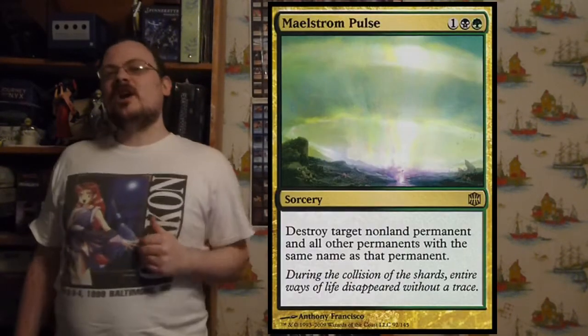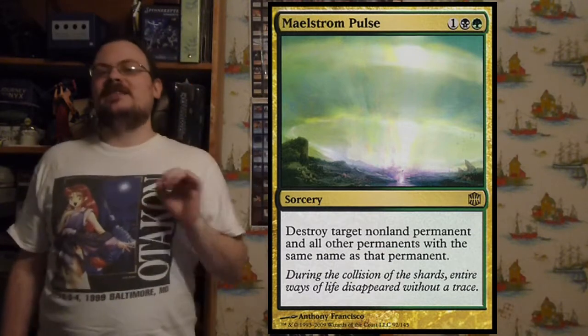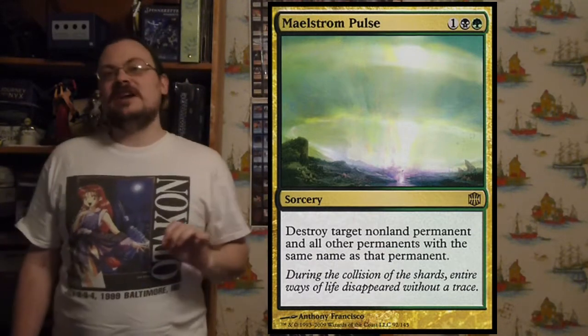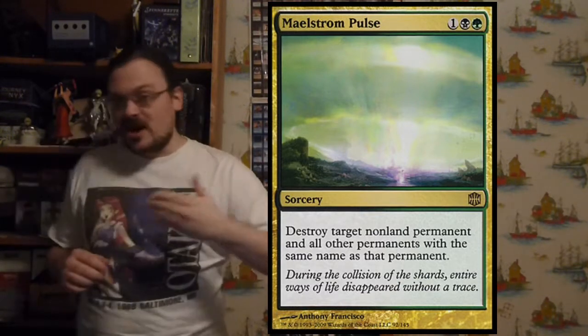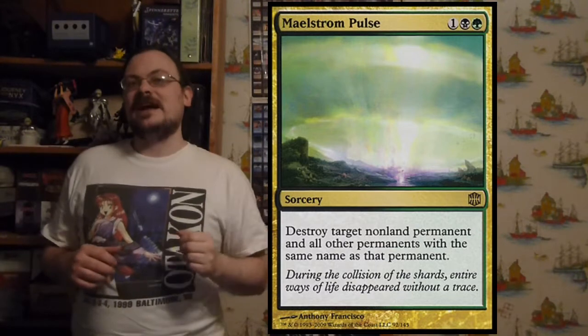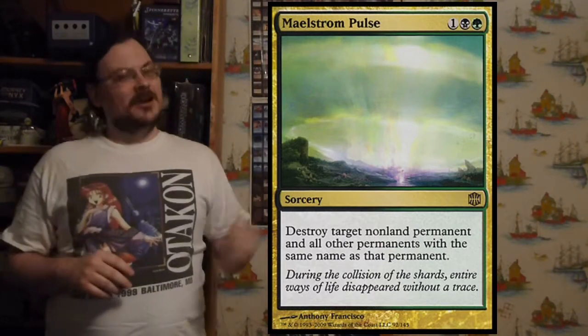Maelstrom Pulse: destroy target non-land permanent and all other permanents with the same name as that permanent. This shuts down token creation decks — if your opponent has an army of tokens with the same name, they're all gone in one second. Or if they have a playset of something really great, all gone in one second.